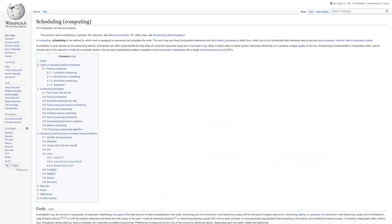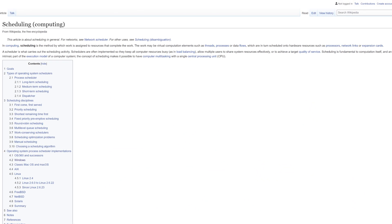Well, as the name implies, it's scheduling the tasks and instructions that need to be carried out on your CPU or elsewhere on your system. It can either be done in software on your CPU, or in hardware on your graphics card, which is generally a tad more efficient.